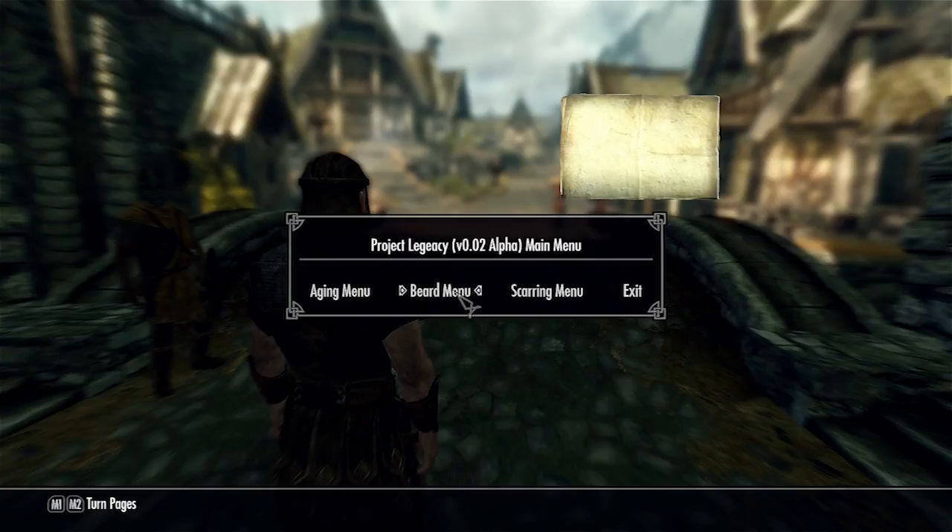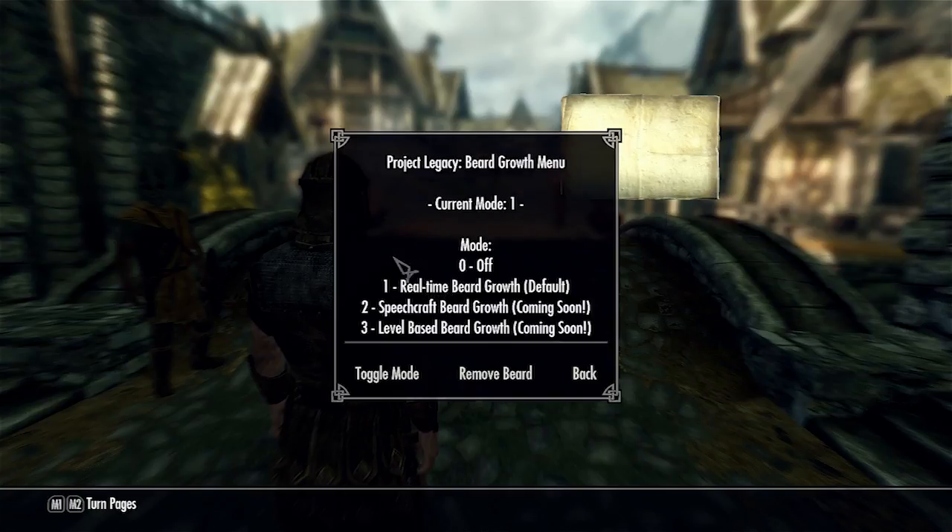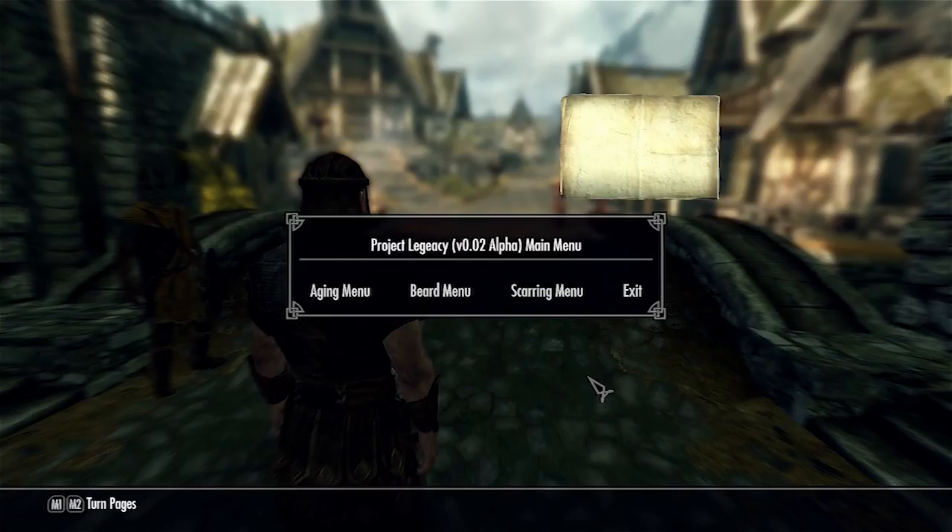Then you've got the beard menu — you can turn your beard on and off and remove your beard. There's real-time beard growth, speech craft beard growth, and level-based beard growth. Those are conceptual modes — they're not confirmed. This is just something we're testing.